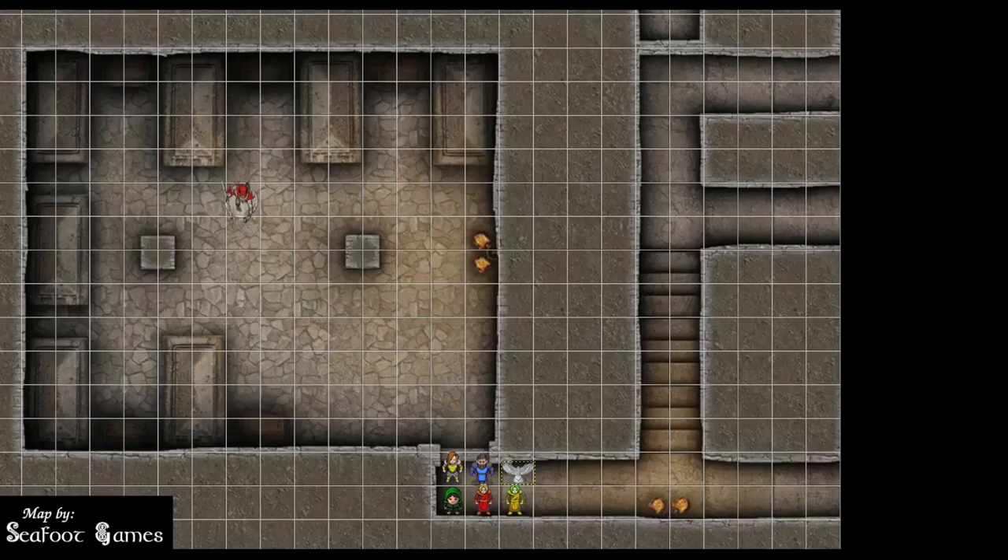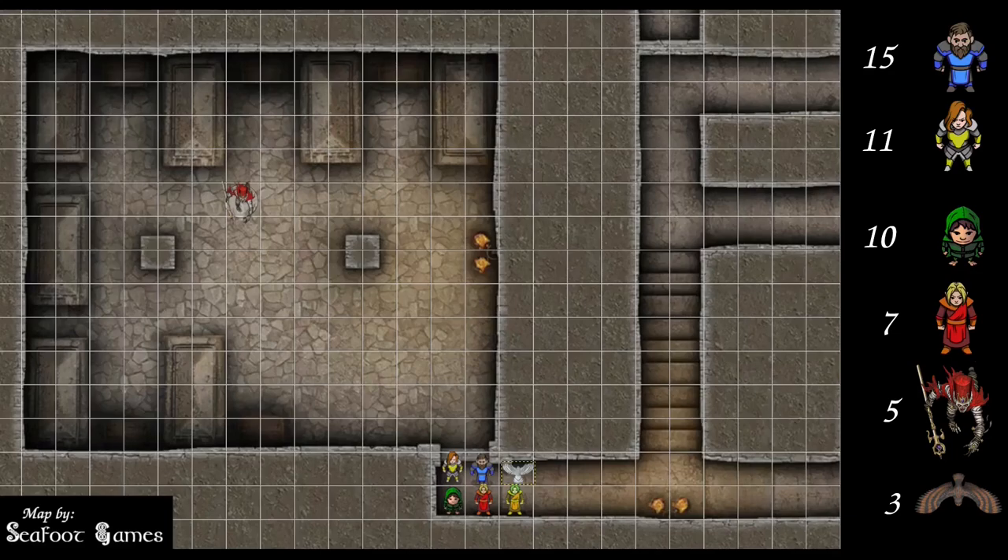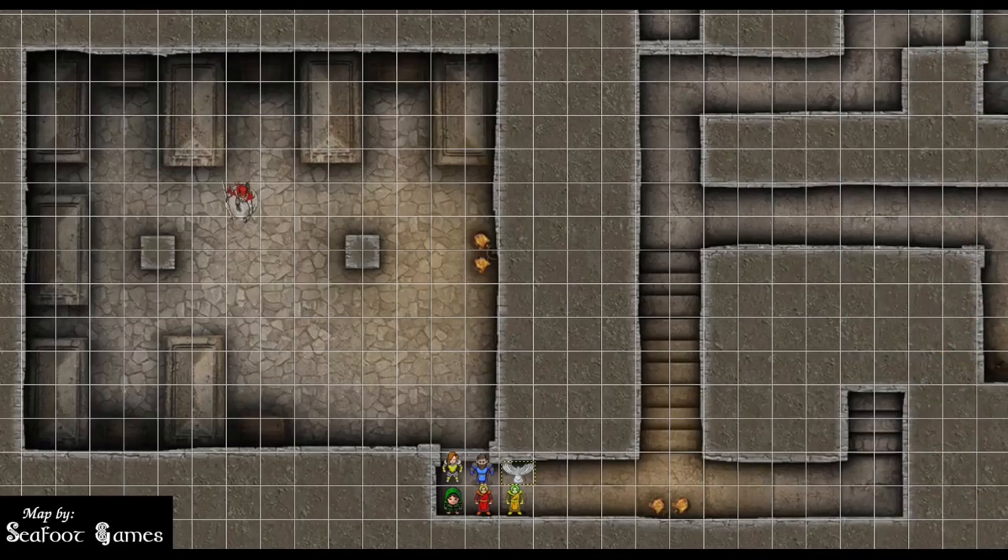The most important roll. Anybody have higher than a 20? Between a 15 and 20? I have a 15. It's upside down day. Between a 15 and a 10? 11 on the fighter, rogue has a 10. Between a 10 and 5? 7 on the wizard, 5 on the mummy, owl is a 3. Cleric, you're up first. Kick us off. I'll start with a Guiding Bolt — that's 21 total.